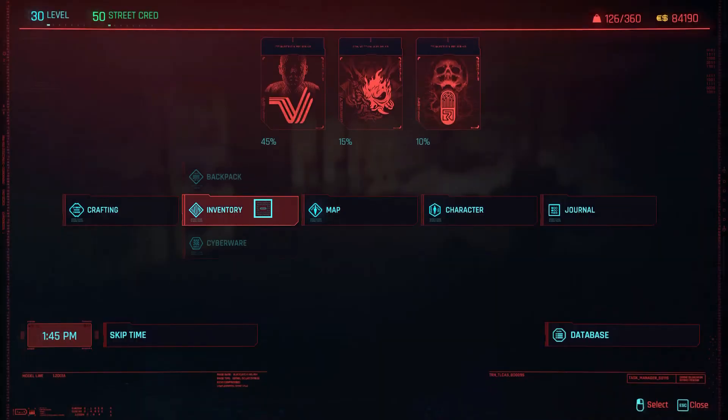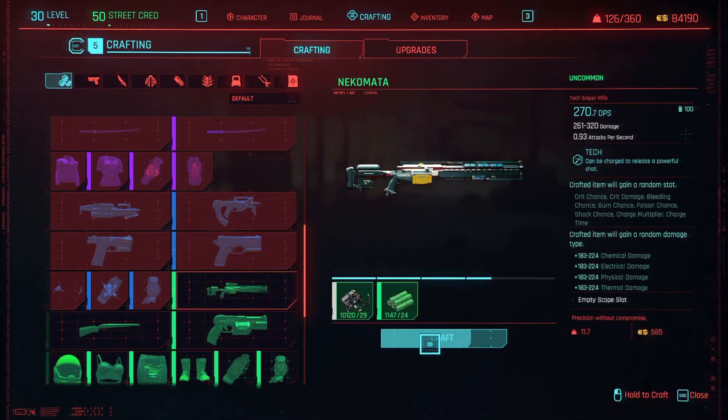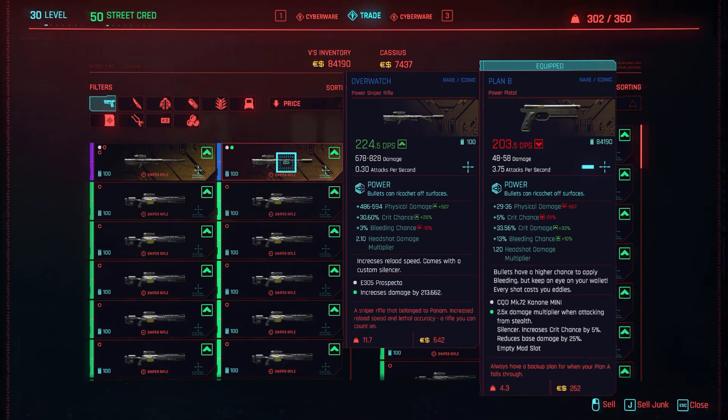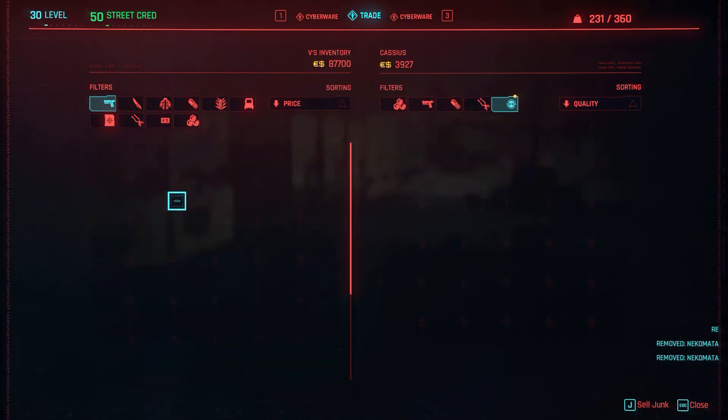Once you've looted as much as you want, go to the Ripper Doc and craft the Neo Kamata. It sells for $585 each. Just craft a stack of them, go to the Ripper Doc, sell him all your rifles — as you can see, he's about to run out of money.